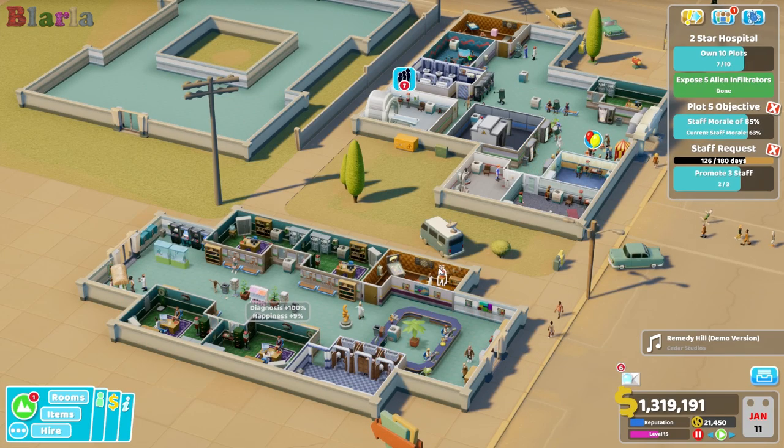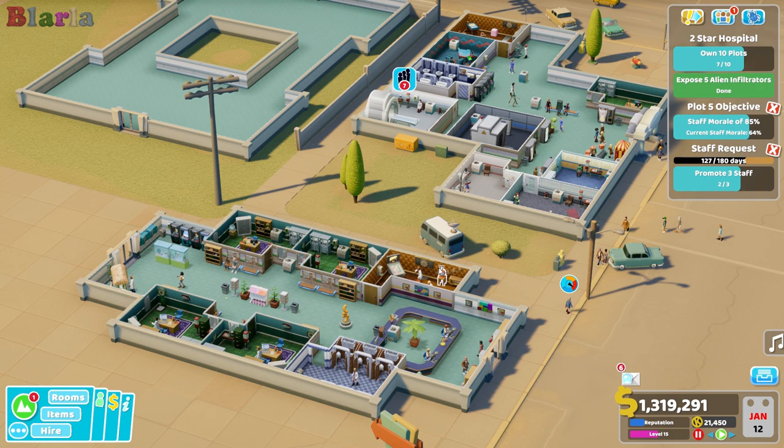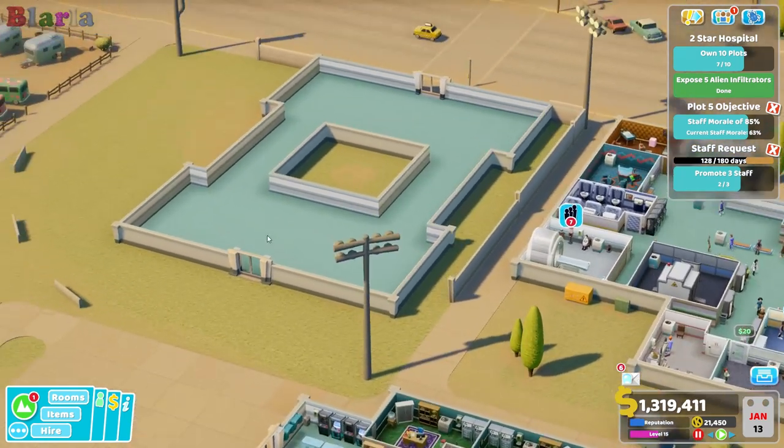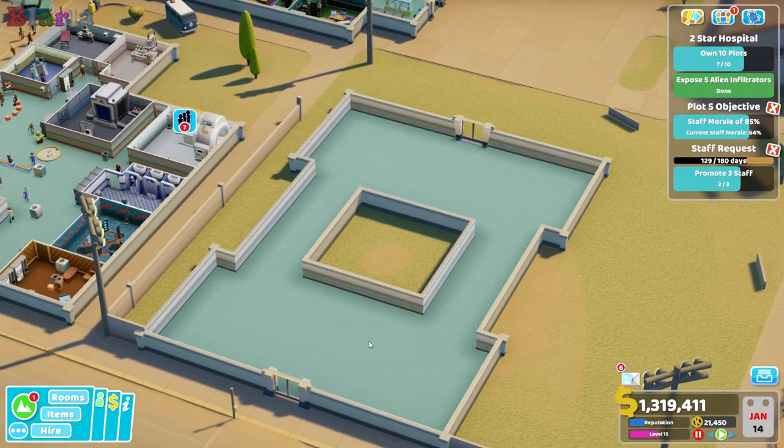Hello peeps and welcome back to Two Point Hospital, welcome back to Gold Pan where we are working on our second star. We have now completely unlocked this building — it was two parts and we've managed to unlock both objectives.